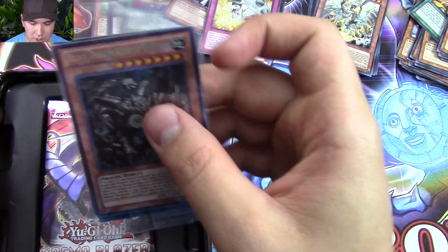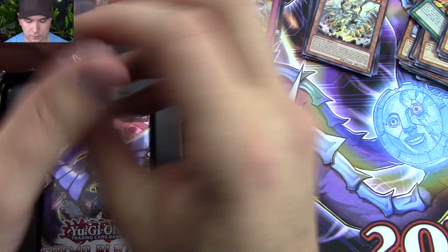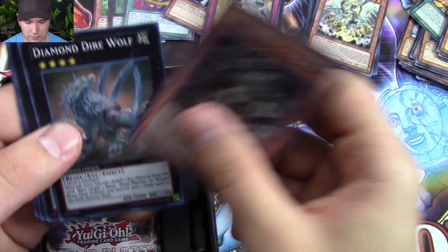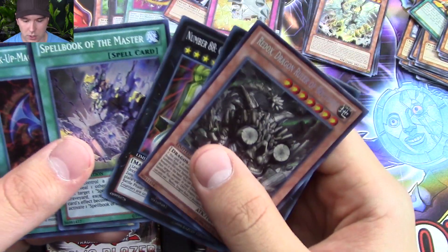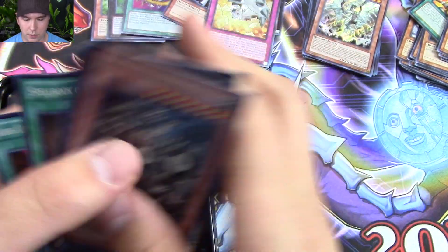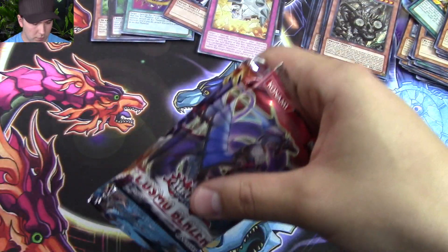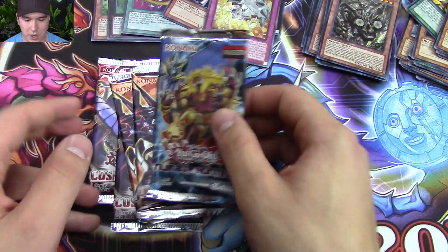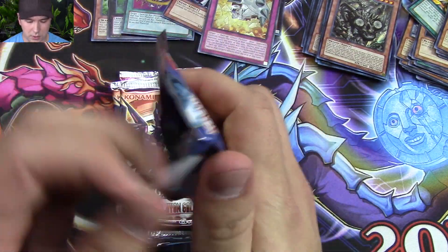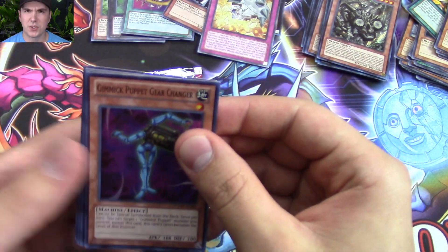For our Redox Dragon Ruler of Boulders promo pack: Diamond Direwolf, Number 88 Gimmick Puppet Leo, Spellbook of Master, and one of those Rankin Magics. So it worked so well the first time, let's do it again. We have two Cosmo Blazer, two Lords of the Tachyon Galaxy, and one Number Hunters. Let's do the same order again — no reason to mess with success.